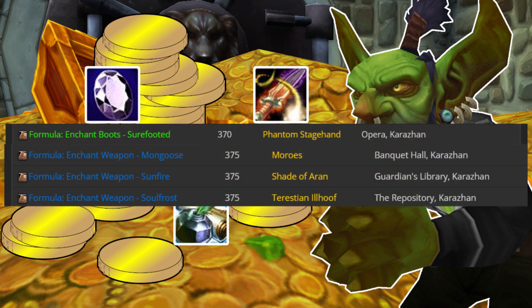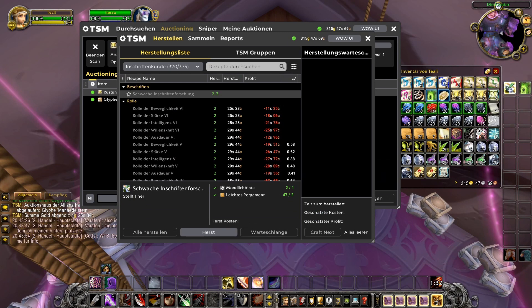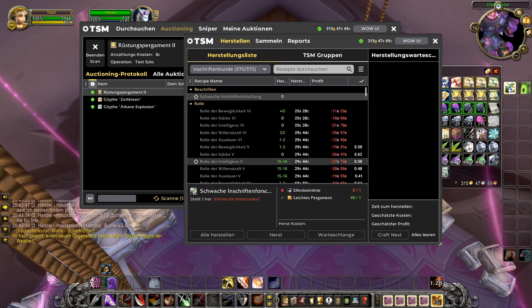Fun fact: Karazhan Enchanting formulas now have a 100% drop chance. Make sure to use your daily Inscription cooldown to learn more glyph recipes. Also, don't forget your other profession cooldowns daily.